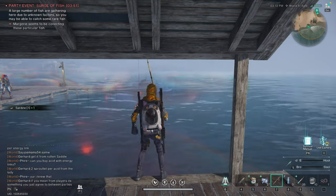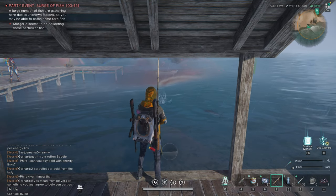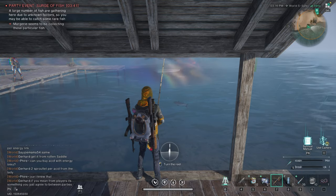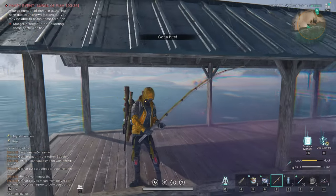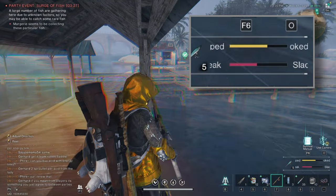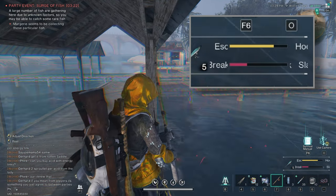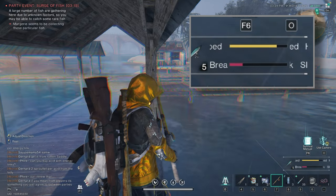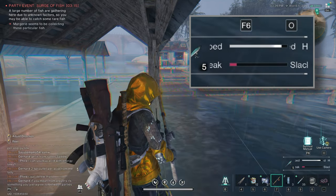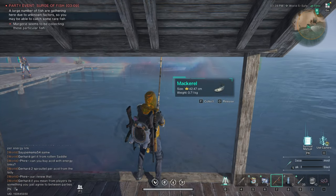And there we go. Depending on the fish, the difficulty, and random generation, you may have to move the pole more or less. I'll go left, I'll go right — the bar isn't quite moving. I'll move to the other side; now it's starting to go up. I'll hold it here because we're still progressing. And we got another fish.